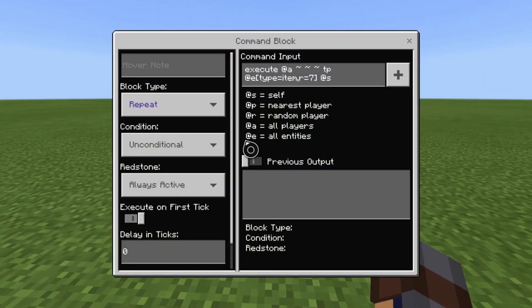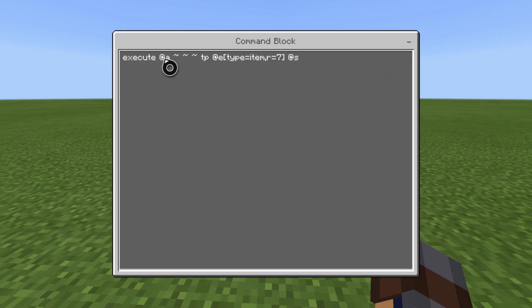Basically what it is: it's a repeat, unconditional, always active, zero ticks. And it's an execute at all players — tilde, tilde, tilde — TP @e type equals item, radius equals seven, at S.